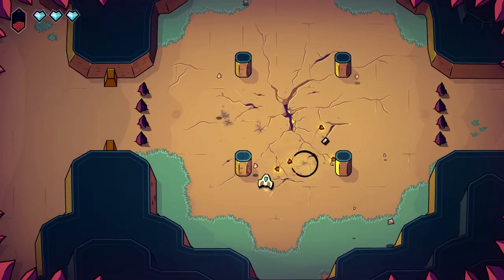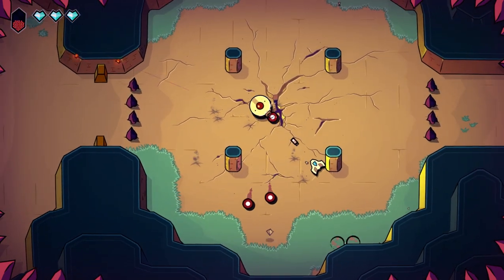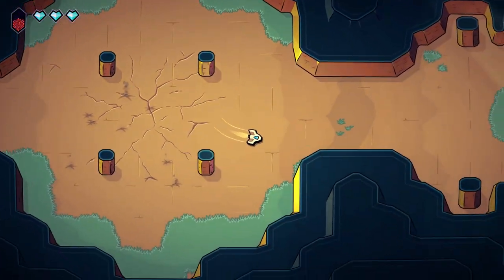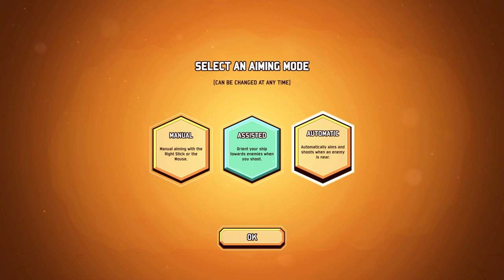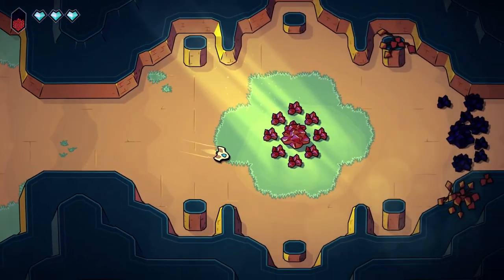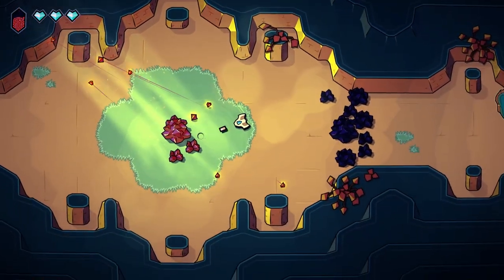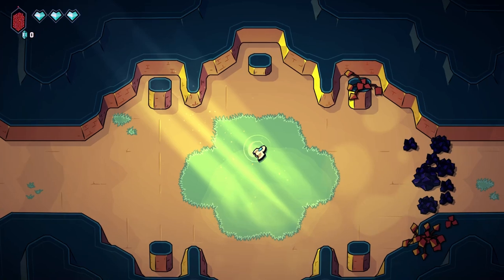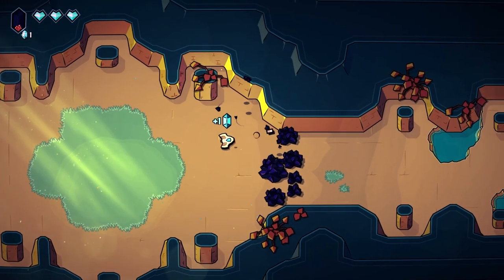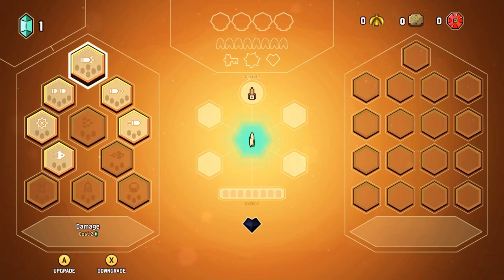We've got a wave-based system and we've got big guys. We will be — so you've got manual aiming, assisted, and automatic. Assisted is kind of what the game should be played with if you're playing with a controller. Here's our first level up.